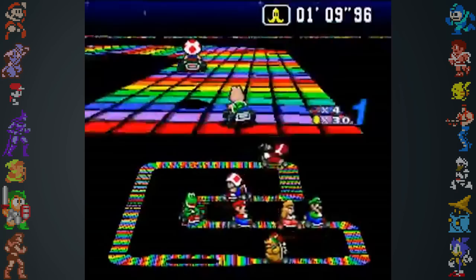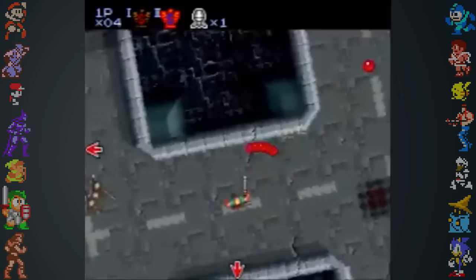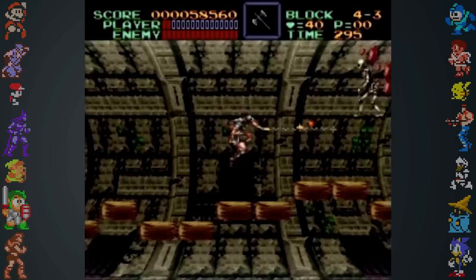In Super Mario Kart's Rainbow Road and Ghost Valley, the track can be rendered in front of the player should they fall off. And in Stage 2 of Contra 3: The Alien Wars, characters can pass under parts of the rotating background.